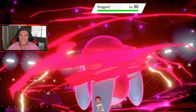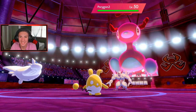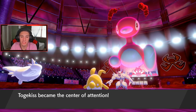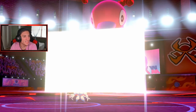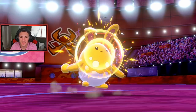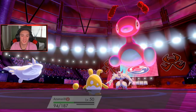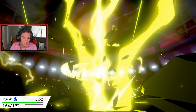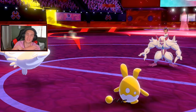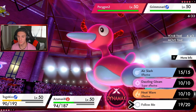He's going to go for a G-Max Grimmsnarl — there's no way he's Dynamaxing Porygon-2. Let's see what happens... bro, he's Dynamaxing Porygon-2! I'm kind of scared. He's probably going to set up screens — Reflect, what is this? Belly Drum comes out from Azumarill. He's dynamaxing and setting up screens. We eat up just fine even though it's super effective. I think I'm going to take out Grimmsnarl and set up the rain.